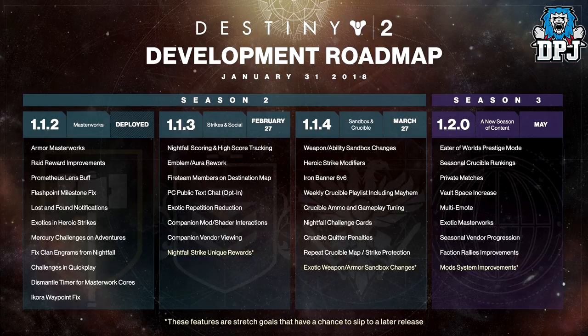Also in Season 3: multi-emote, which I believe is the emote wheel where you assign one emote to each direction on the d-pad. Exotic masterworks should be interesting to see. Seasonal vendor progression is something we haven't heard much about, so it'll be interesting to see what comes out of that. Faction rally improvements and mod system improvements — the mod system definitely needs changing. Raid mods work well in raids, but they should drop mods for crucible and standard PvE too — that would make a big difference.